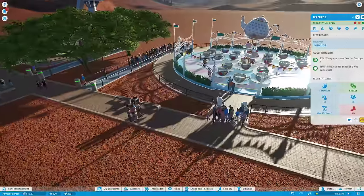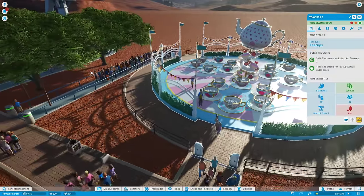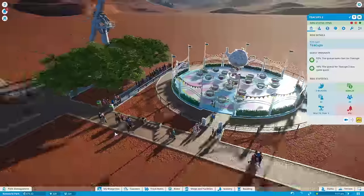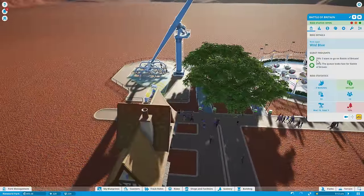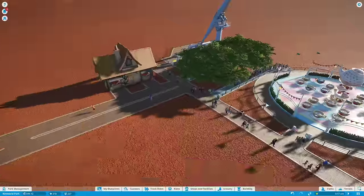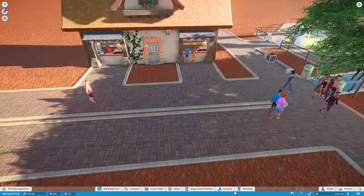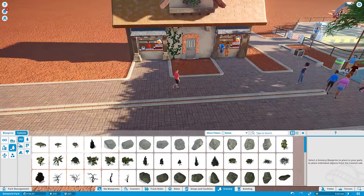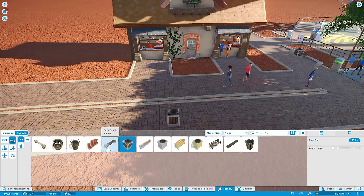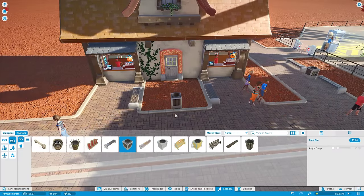Good lineup over here for the teacups — excellent. The queue looks fast; I think it's got a relatively high capacity, which is nice. It should go through this relatively quickly. We will be increasing the price on almost all these rides — most likely people are going to start thinking this is really good value, especially after they've had a few good experiences. Hey, we're selling some burgers. If we're selling burgers, I want to make sure we've got lots of bins. Sometimes people just throw their stuff on the ground because they're jerks.